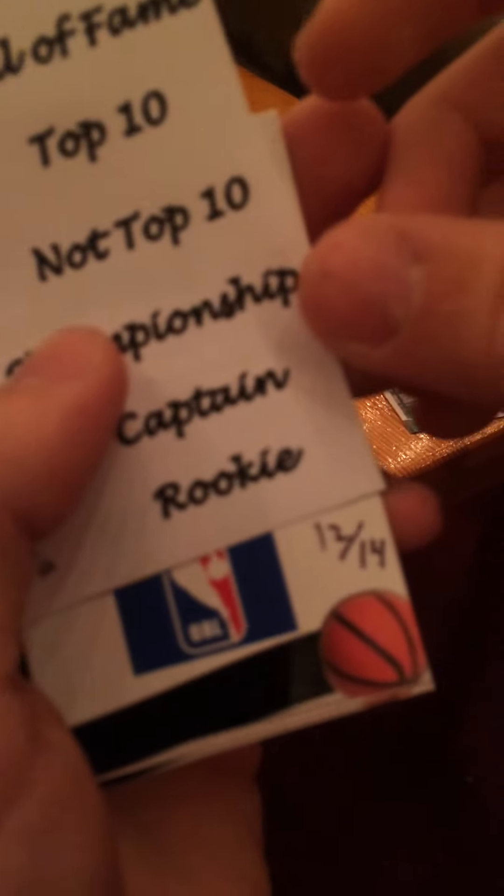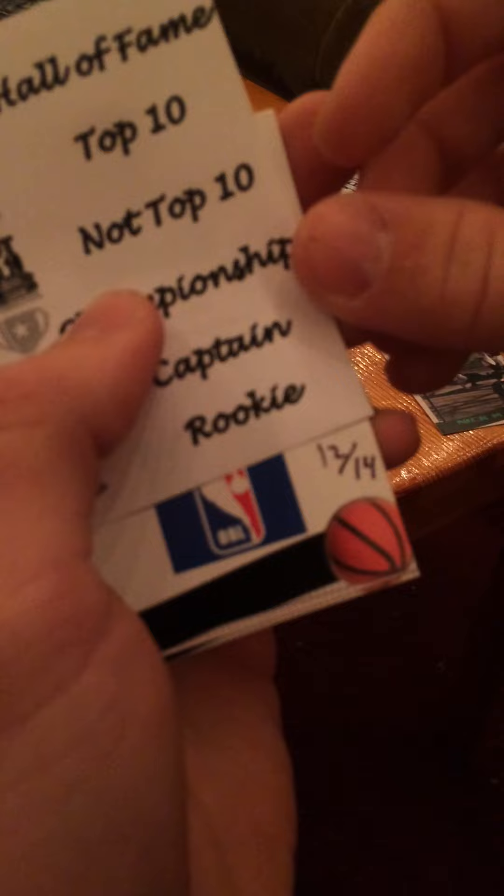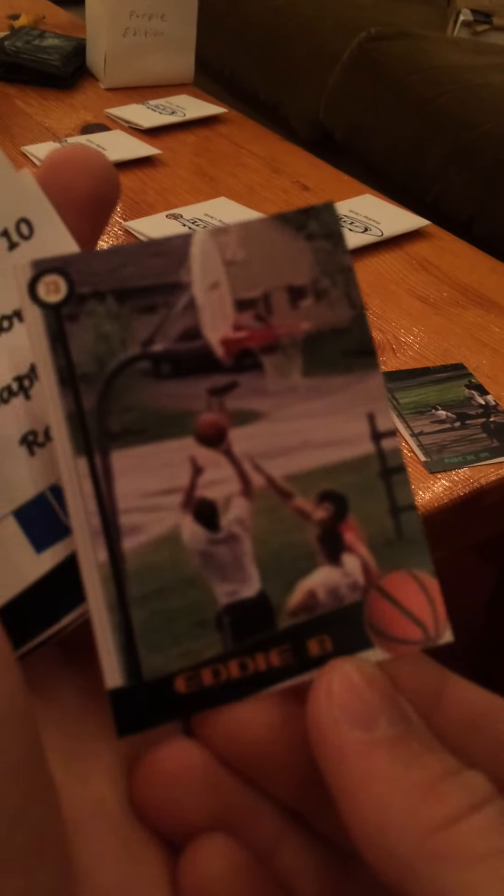The next one is 12 of 14, which means it is an Edward Bartholomew card, since he has 14 cards on the market. Eddie B! And there it is — Eddie B. That's so good.